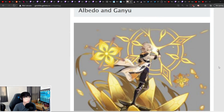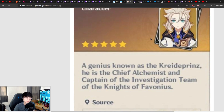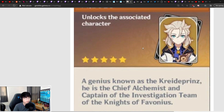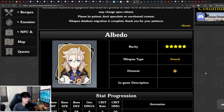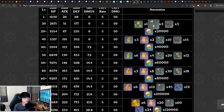To start off, let's talk about the characters coming in version 1.2: Albedo and Ganyu. These are both five-star characters. Albedo is the master of alchemy — a sword user of the Geo element. His essential ascension materials will be the Cecilia plants, found at places like Starsnatch Cliff, and the Divining Scrolls that you get from the Hilichurl Troll Shamans.